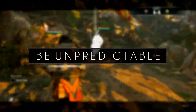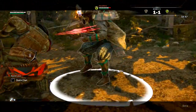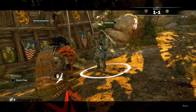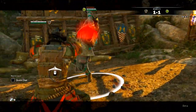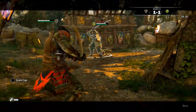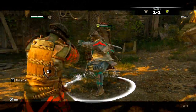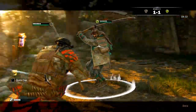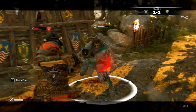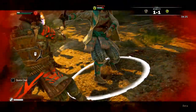Be unpredictable. Being predictable is the worst thing you can do in this game. It brings the opponent into a position where they can easily parry, block, dodge, or counter you. Play with the directions of your guard and don't always sprint directly into the opponent. Feinting is a great way to be unpredictable, but this is a skill that is hard to acquire. Be creative with your fighting style.